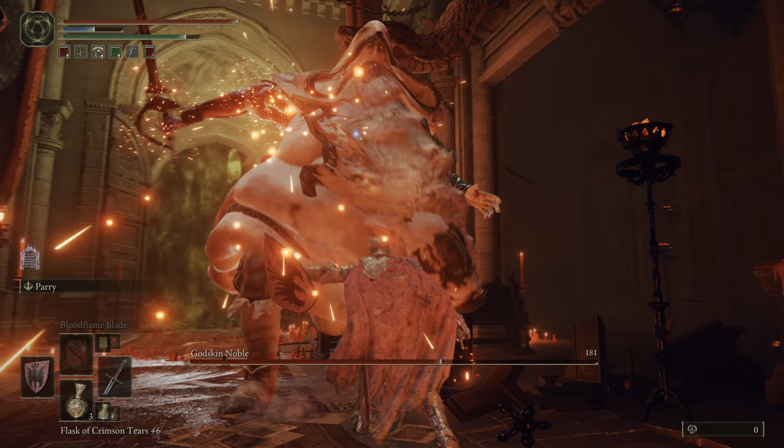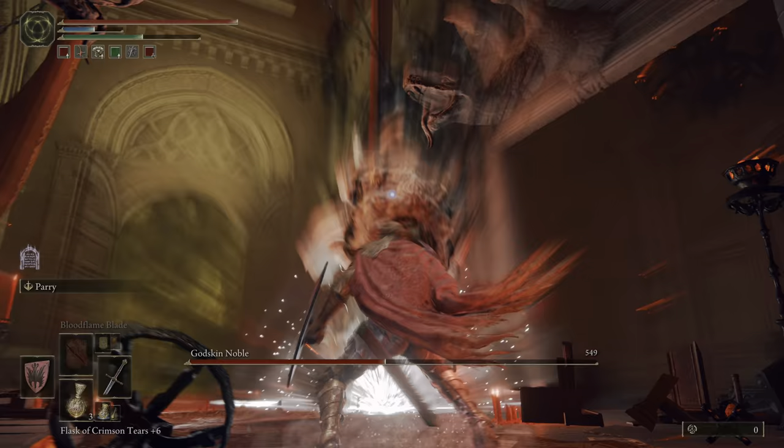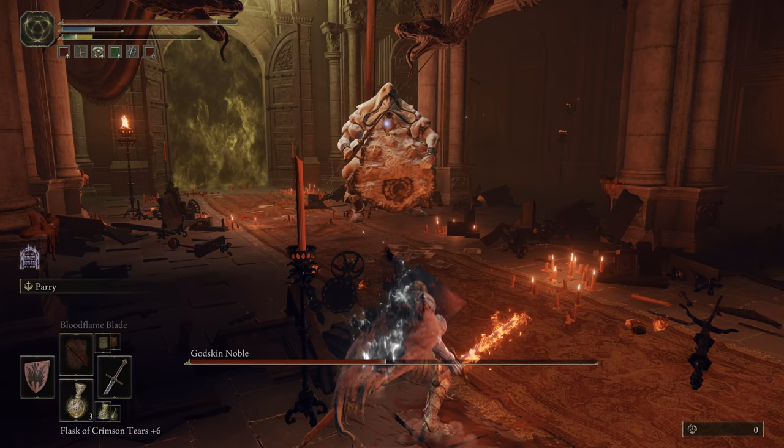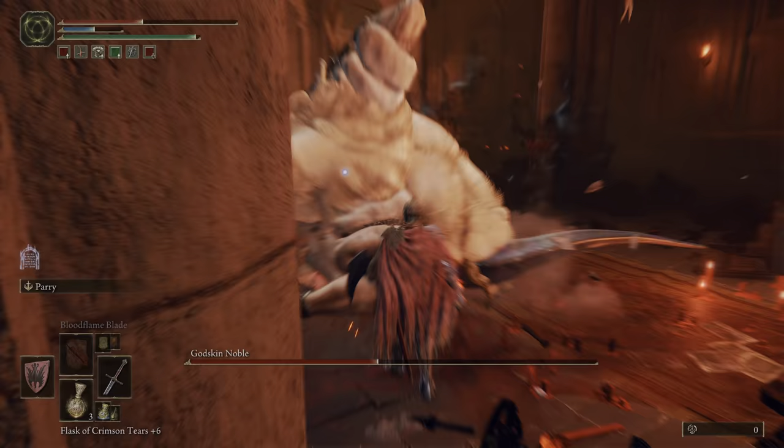The other thing I want to mention is that he is parryable. If you are feeling confident and comfortable dealing with his abilities, then just try to parry them. You should be able to survive at least one hit, maybe two, if you fail a parry, but if you don't have enough health to survive that, don't try parrying unless you're very, very confident.